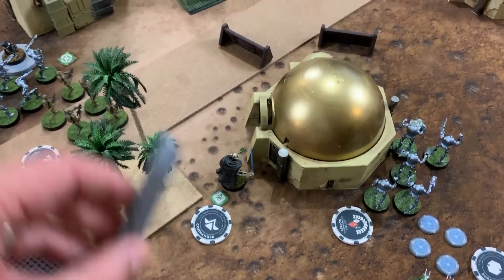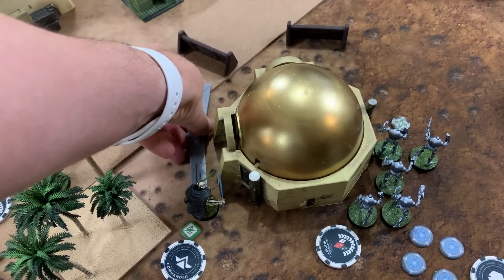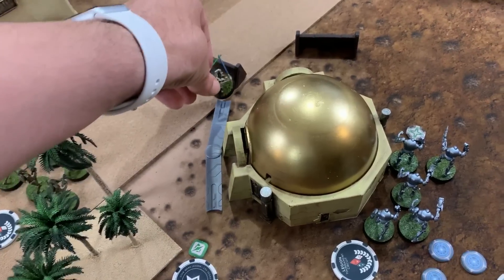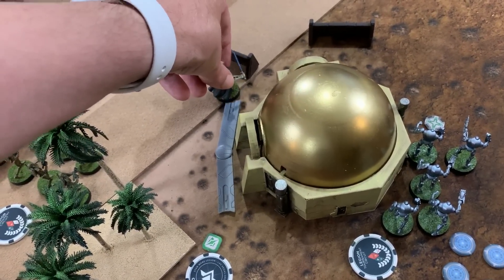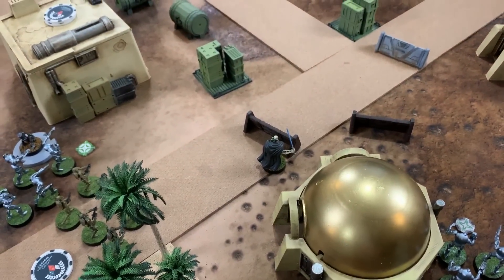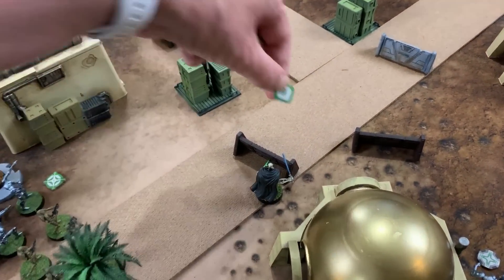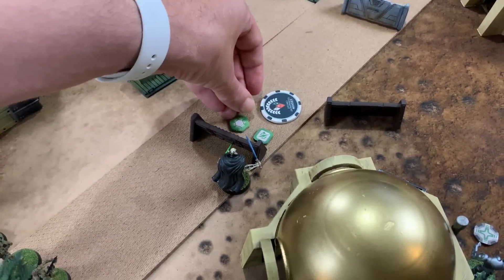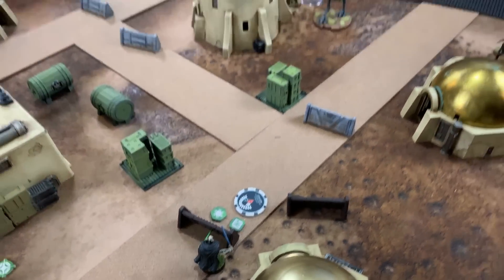Michael activates General Grievous, moving him up to the barricade and taking a dodge token for his second action. The token supply has been cleaned up and centralized.